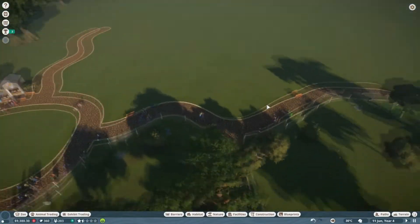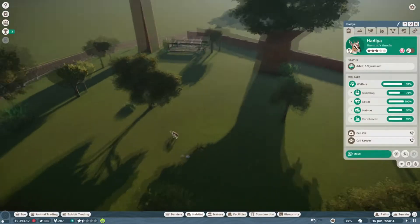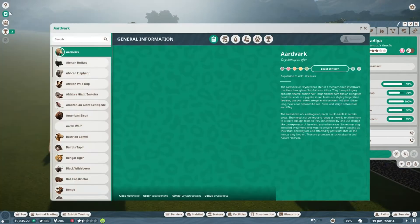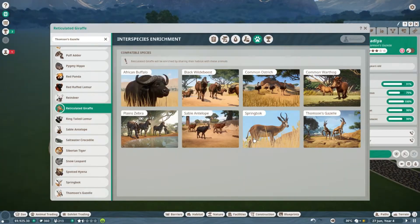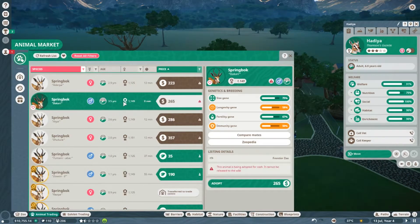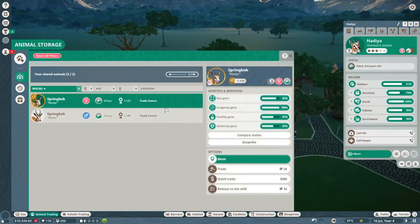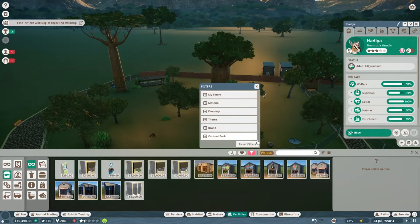I guess we want to think about working on a new habitat — probably around here. I want to quickly check if the gazelles are okay with interspecies, which means we can have multiple species in the same habitat. Clicking through, these guys can go with lots of different types of animals. We could get springboks or antelopes. Let's go with springbok — very cheap. We'll get one female and one male, and we now have two springbok to add to the zoo.